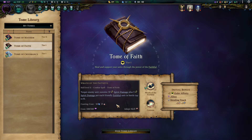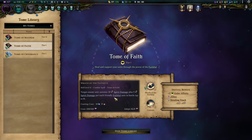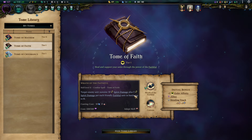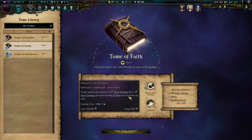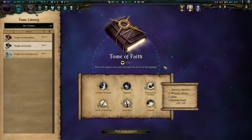Wrath of the Faithful is surprisingly powerful as we field lots of supporters. It's the only order tome we got, but as you can see I have right now five supporters on my current run — that would be a whopping 35 points of spirit damage just from that, just by doing what I'm doing. Not much effort needed. Wrath of the Faithful is for this build much better than it looks from the outside.